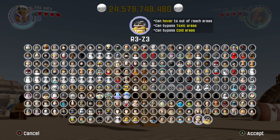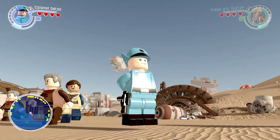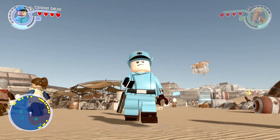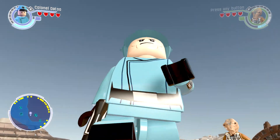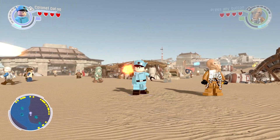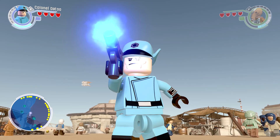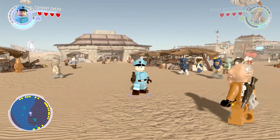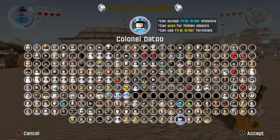There are also two First Order officers. First we have Colonel Datoo — I love the way he makes that face when he walks, like he's super constipated. He's got a blaster pistol and just makes that stern face. He can accept First Order missions, scan for hidden objects, and use First Order terminals.